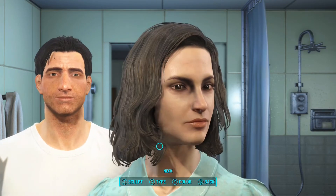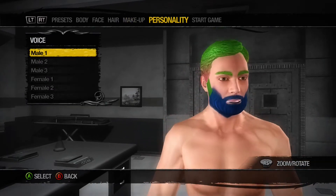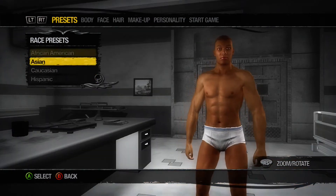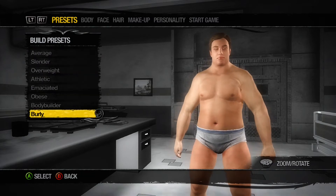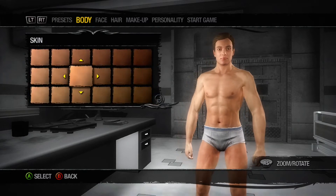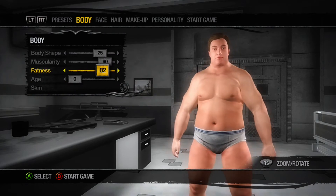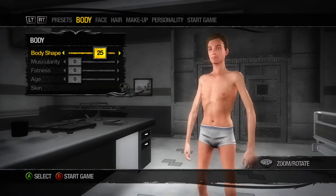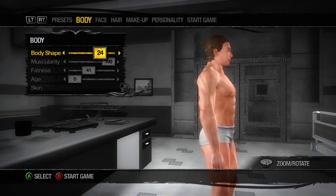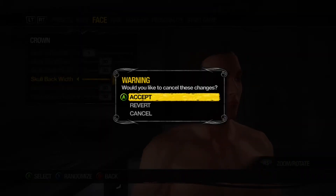Let's get to the surprise guest: Saints Row 2, and this blows Bethesda games out of the water by a long shot. For character creation, it's insane. Saints Row 2 has the most customizable options right from the get-go, and what surprised me is that it released 10 days before Fallout 3 back in 2008. The graphics are cartoony and dated, but the options are absolutely insane. In Saints Row 2 you're locked into third person, and you have the added bonus of seeing your character in full-blown cutscenes — pretty impressive for the technology back in the day.